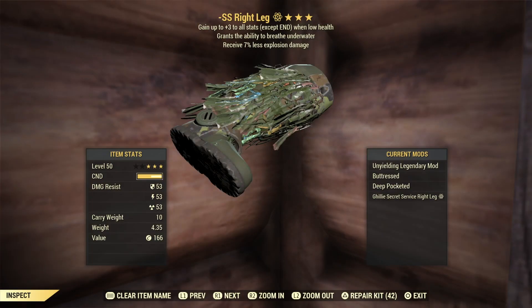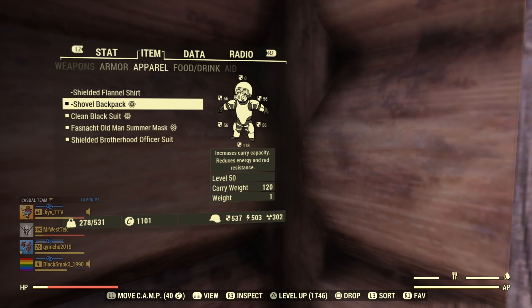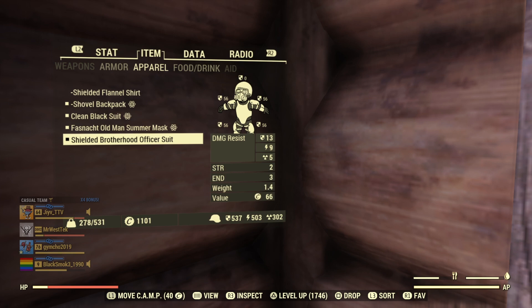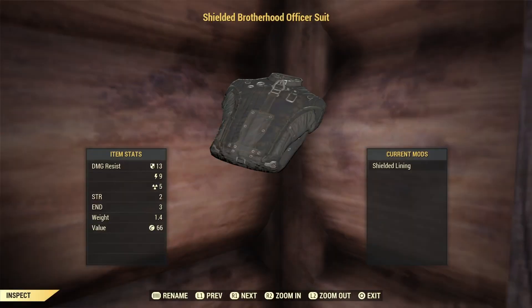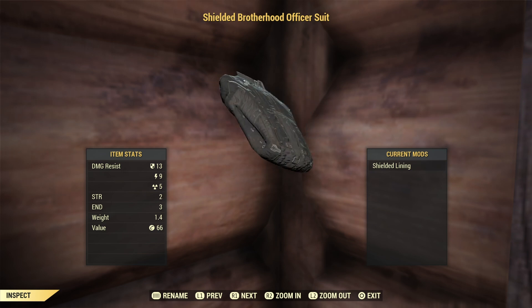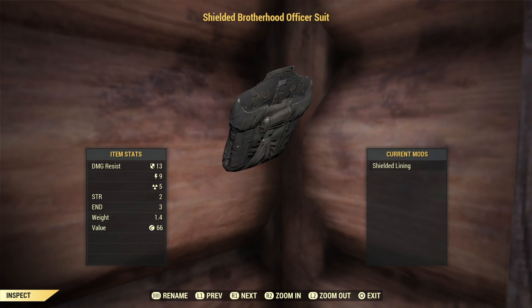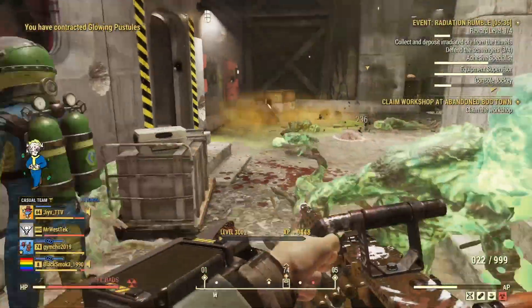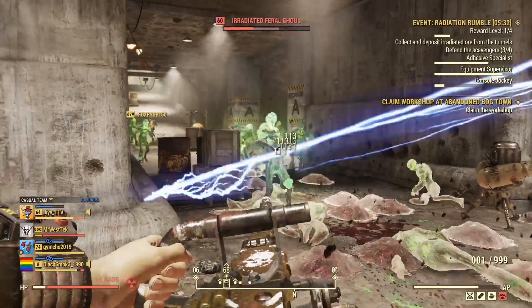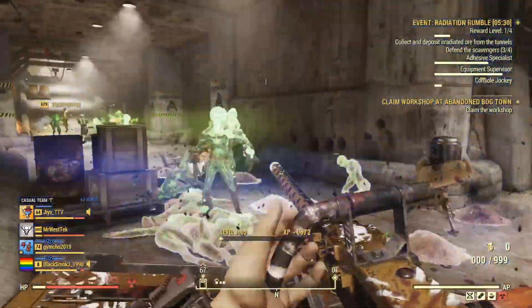What you want on the armor is up to you, but unyielding is definitely a must-have. I usually wear the flannel shirt, but if you can find the Shielded Brotherhood Officer Suit, that's what you'd want to be wearing. The officer suit can be a little hard to find — the shielded version especially — unless someone's selling it at a vendor or you find the plan yourself, which can be a little harder.